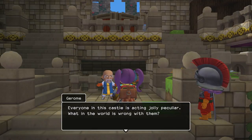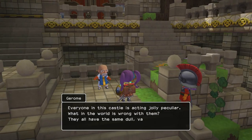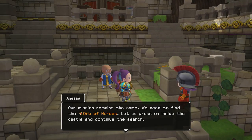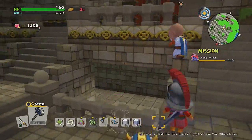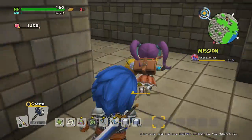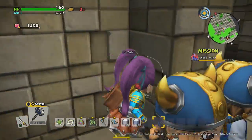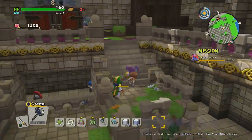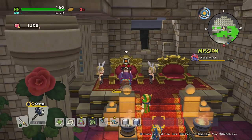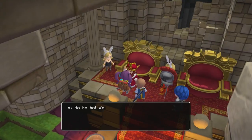Everyone in this castle is acting jolly peculiar. What in the world is wrong with them? They all have the same dull vacant stare as though they're enraptured by some sort of vision. It's the same vision you're seeing too, right Jerome? Our mission remains the same — we need to find the orb of heroes. Let us press on inside the castle and continue the search. I wonder what's down here — I feel like this would be a good place to hide secret items. Let's go talk to the king and see what he says. He was talking about a prince last time.